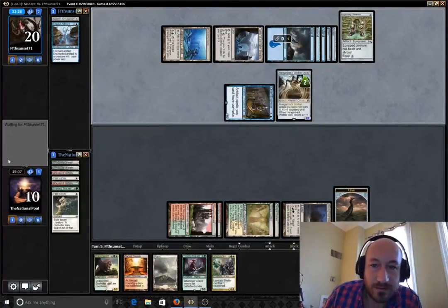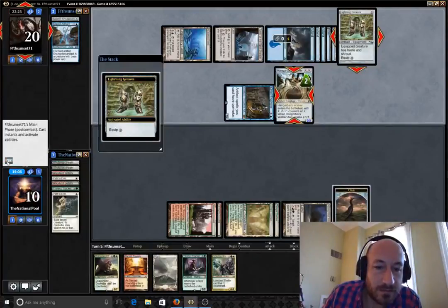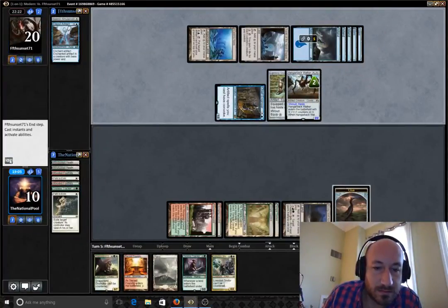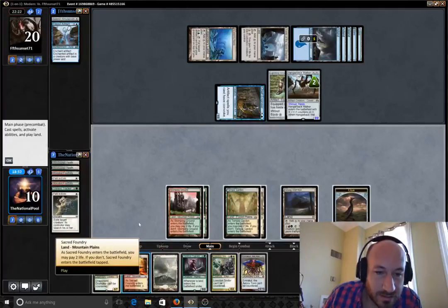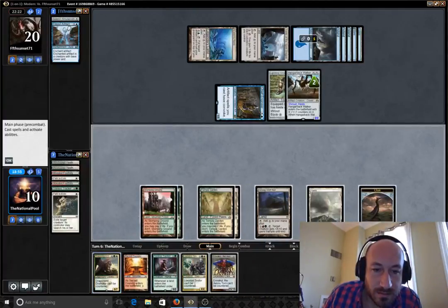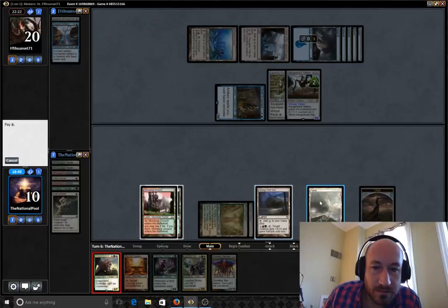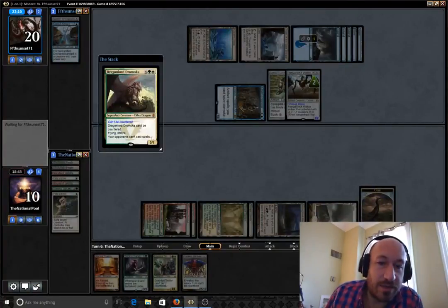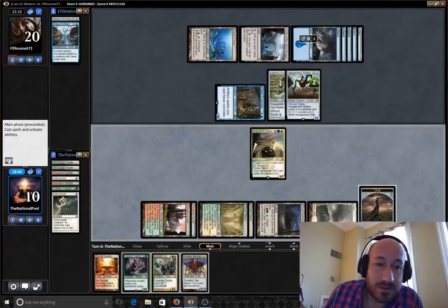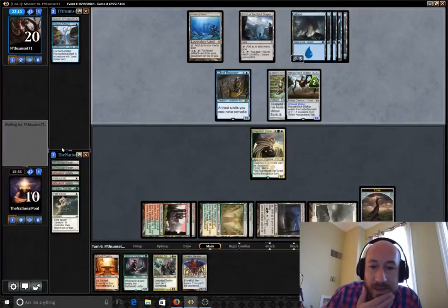That's what I should have saved Path for. This guy's like a 5/7. So we got our Emrakul, which is actually kind of bad right now. Luckily he's tapped out. Oh, it can't be countered anyway — so that's cool, just like the Smiter. We'll just hope that this gets us by until we can stabilize. A couple hits of this could really get us back in the game here.